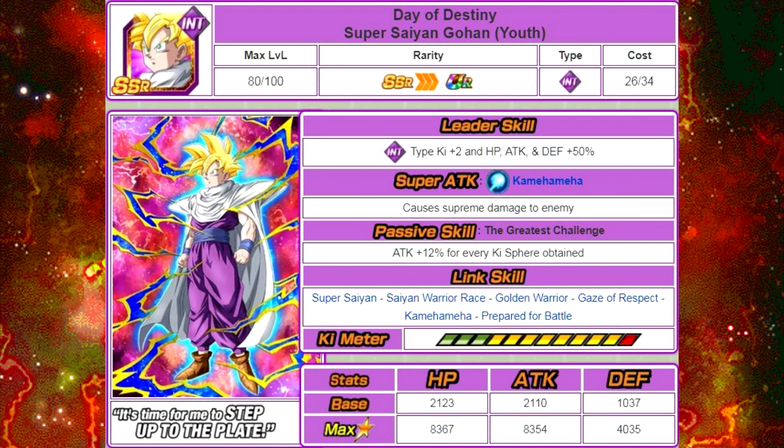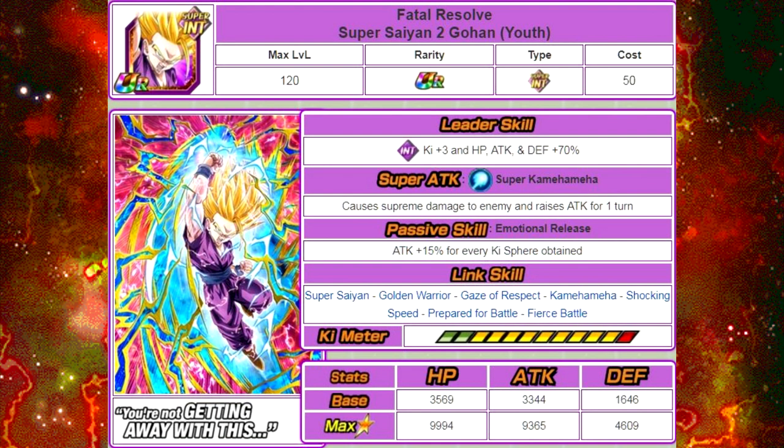He Dokkan Awakens into Fatal Resolve Super Saiyan 2 Gohan Youth. His new leader ability is Intelligence Ki plus 3 and HP, Attack and Defense plus 70%. His super attack is Super Kamehameha, causes supreme damage to the enemy and raises attack for one turn. His passive skill is Emotional Release — Attack plus 15% for every Ki orb obtained. His link skills are Super Saiyan, Golden Warrior, Gaze of Respect, Kamehameha, Shocking Speed, Prepared for Battle, and Fierce Battle. His new max stats are HP of 9,994, Attack of 9,365, and Defense of 4,609. He has a 12 Ki multiplier of 140%, and requires 7 Ultimate Clash Medals (also known as Battlefield Medals on the JP side) in order to Dokkan Awaken again.